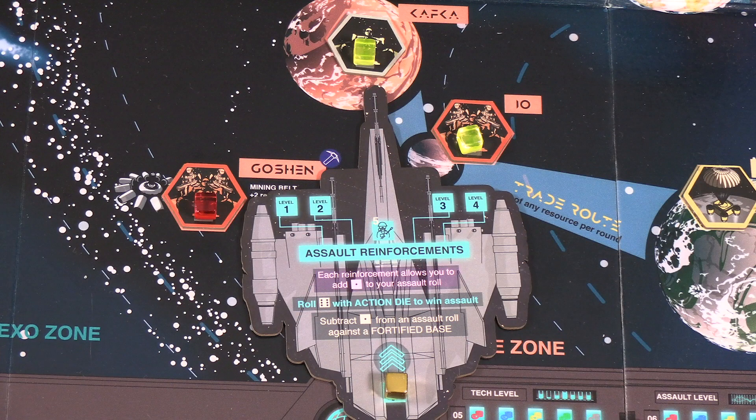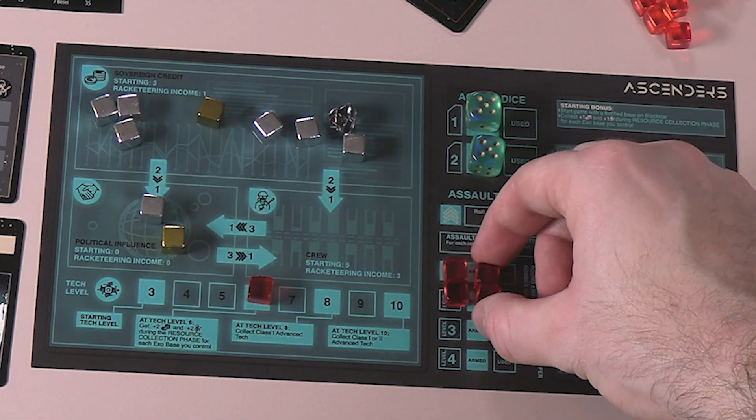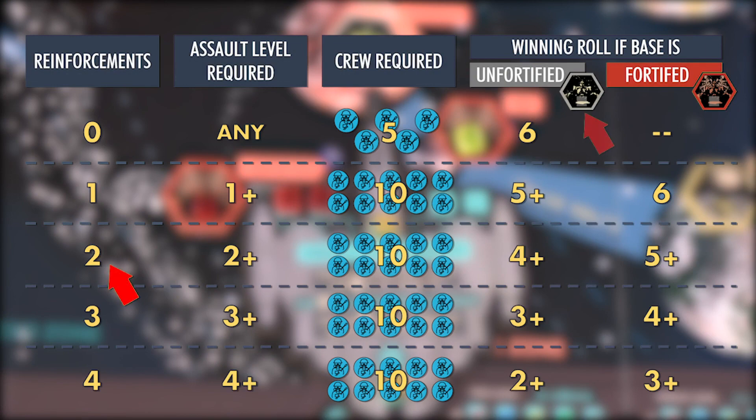Each reinforcement used during an assault lowers the roll requirement by one. To use your reinforcements, you'll need to expend five more crew on the assault for any number of reinforcements used — that additional five crew stays constant whether you're using one reinforcement or four. Say we're continuing this assault on Kafka with an assault level of two and we're going to use both reinforcements. We'll place the five additional crew in the corresponding box on the assault ship, take our two available reinforcements from our player mat, and place them on the corresponding reinforcement boxes on the assault ship. Since we have two reinforcements against an unfortified base, we now need to roll only a four or higher.